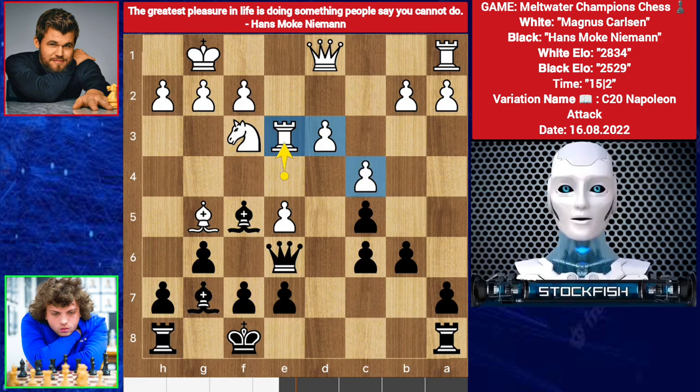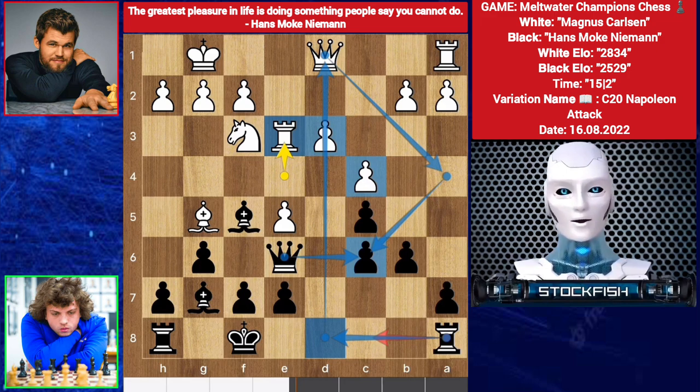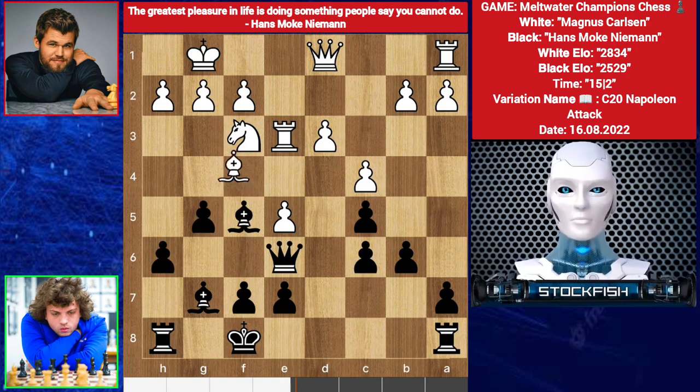He is under pressure and can't attack. The only way is to attack on the queen's side, but it is protected by the rook and queen. Rook c8 is not best. H5 and g6 is another plan. We have h6, bishop goes to f4. G5, bishop here, rook goes to d8.